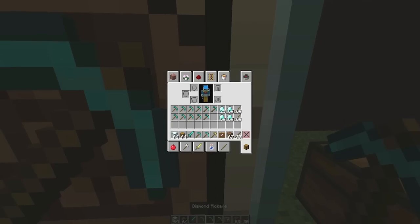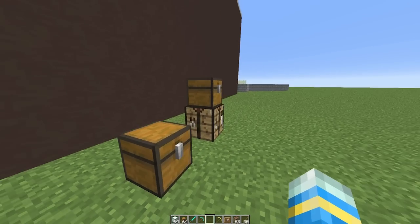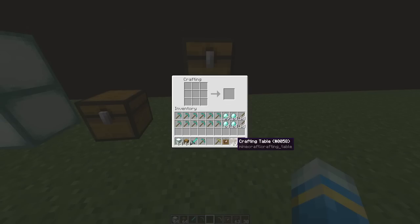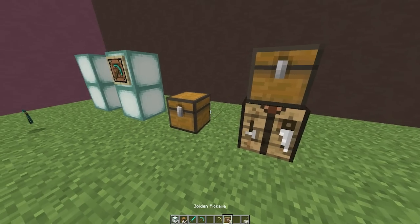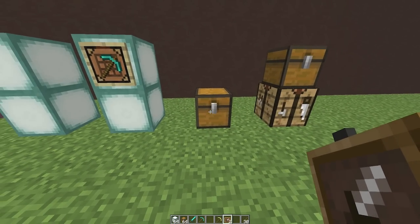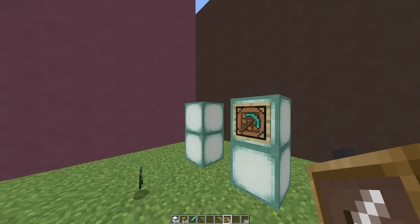The recipe for the crafting frame itself is very simple: sticks surrounding a crafting table. Let me craft one quickly — I have plenty in my inventory. Place it in like that and you'll get a crafting frame, which you can place anywhere.